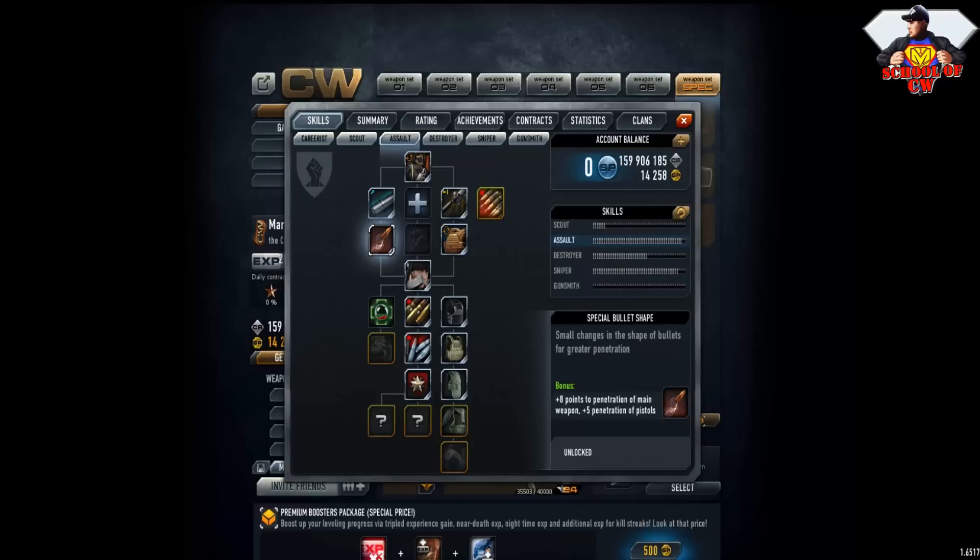Penetration means you will be able to deal more damage to enemies behind objects, and you will kill them faster and more easily. Even if they have more armor points or any armor, this skill will help you kill them faster. Down here you have health regeneration — you get 5 HP back every few seconds. You need to be under 40 HP to start regenerating.